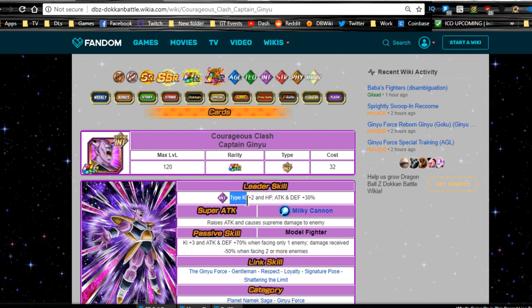Leader Abilities now: Intelligence Type Key plus two, HP Attack and Defense plus 30% as normal. Super Attack is Milky Cannon — raises attack and causes Supreme Damage to the enemy. I wish that switched over to Greatly Raises Attack, but whatever. Passive Skill is Model Fighter — Key plus three, Attack and Defense plus 70% when facing one enemy, Damage Received minus 50% when facing two or more enemies. Alright, a couple things here.